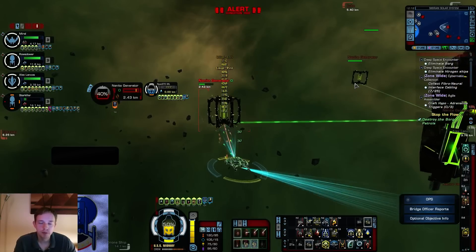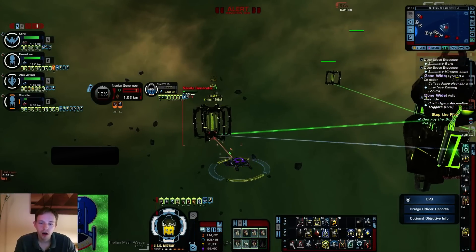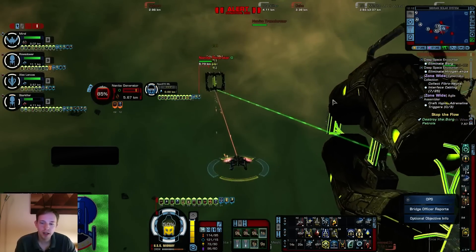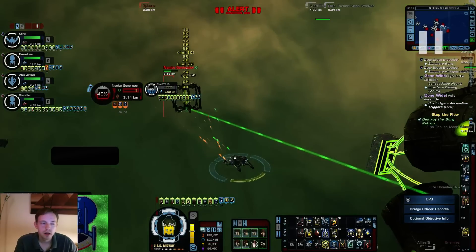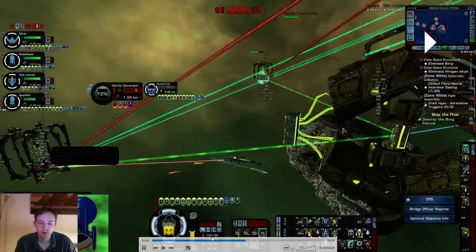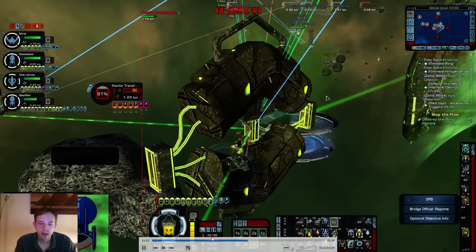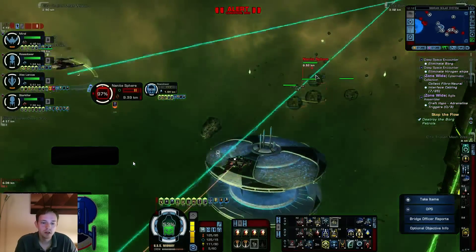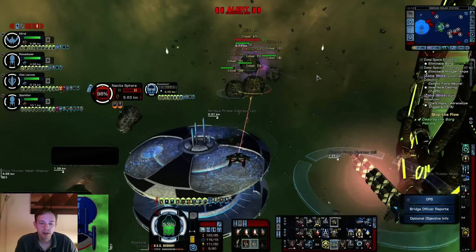We don't really need to shoot the gate, it doesn't do anything. The reason we do it is to keep the Plasmonic Leech console up and to get the Omega Weapon Amplification proc from the assimilated console and the kinetic cutting beam. They give you a short proc - it lasts for only three seconds but it reduces your energy drain on weapons drastically. When you shoot, you almost don't lose any energy; even the full cycle only takes you down to about 121. That's why we try to keep that buff up.